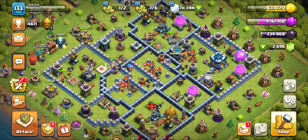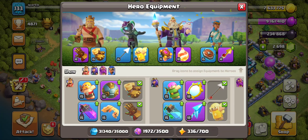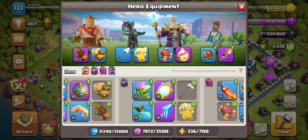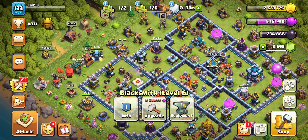Hey everybody, it's your boy Sparkle here. Today I almost have my storage full and I decided to upgrade my rocket spear from level 1 to level 18, as this is the max level I'm able to reach right now with the blacksmith only being level 6.